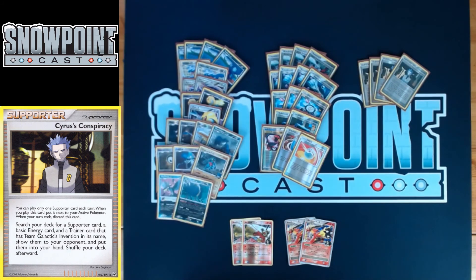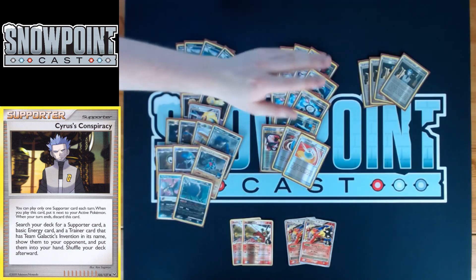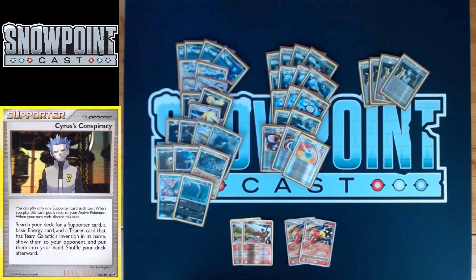Getting into the Supporter cards, starting with four Cyrus's Conspiracy. Cyrus's Conspiracy is awesome in this deck — you search your deck for a basic energy card, a Supporter, and a Trainer with Team Galactic's Invention in its name. That gets you Power Spray, Poketurn, Energy Gain, SP Radar, or any of those. If you use it on your first turn with Sableye and discard a Cyrus, you search for a Supporter so you have one to play next turn. Chaining Cyrus together is also really strong — find a Cyrus, an energy, and a tool, and next turn you always find the energy and tool you need.